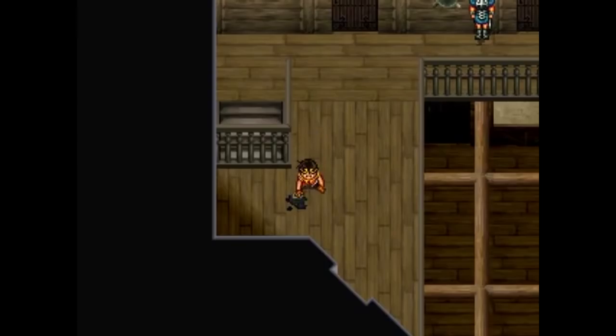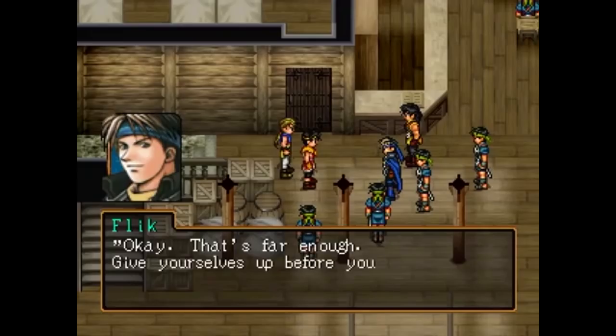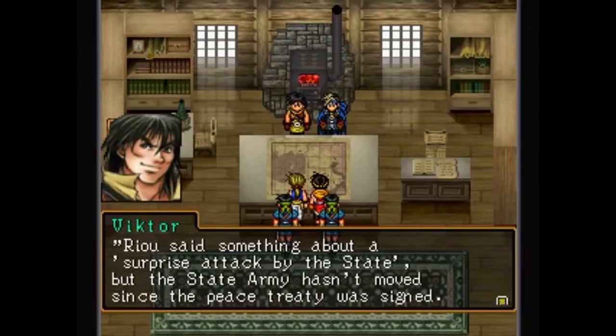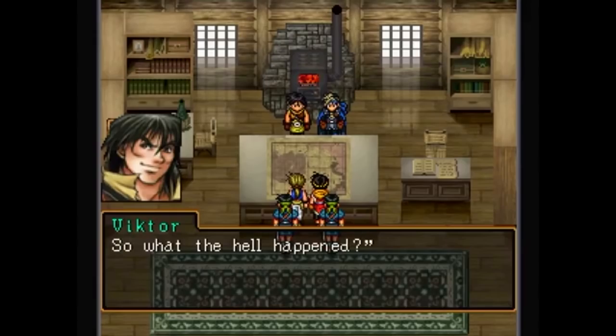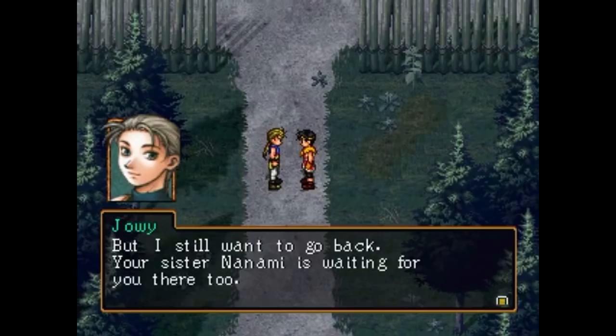He is taken prisoner and made to do work for the mercenaries, though after a few days, Joey sneaks in to try and free him. They fail to escape, but explain the nature of the attack by Luca to Viktor and Flik, who mull it over. Joey then leads another escape, succeeding this time, and the duo head to the nearby village en route to their way home.